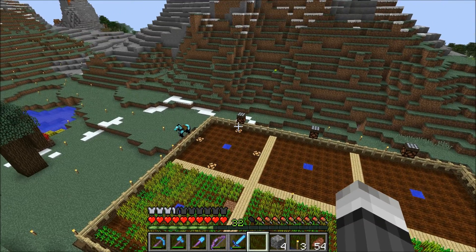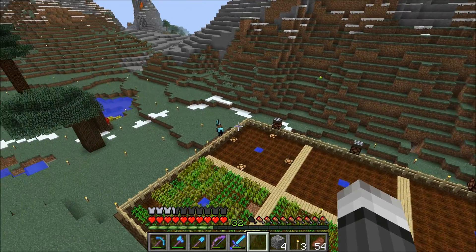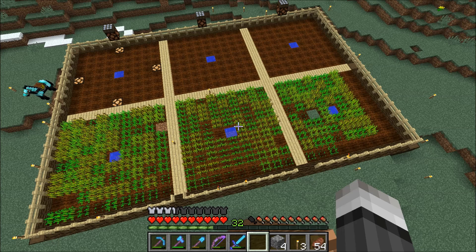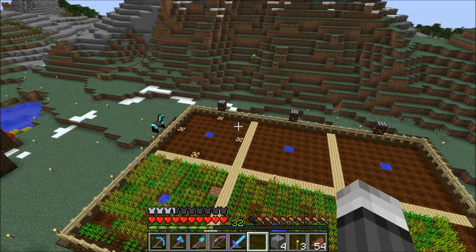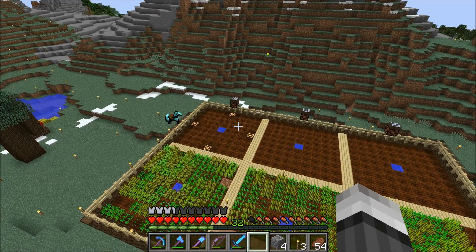I'm going to put a piece of glowstone right in each of the sides so that all of the farmland can get enough light for the wheat to grow. Right now I'm just short on seeds and also short on glowstone, because I'm also going to do that with the redstone lamps now. That is using the new daylight sensor mechanics we have in the 1.8 snapshots.